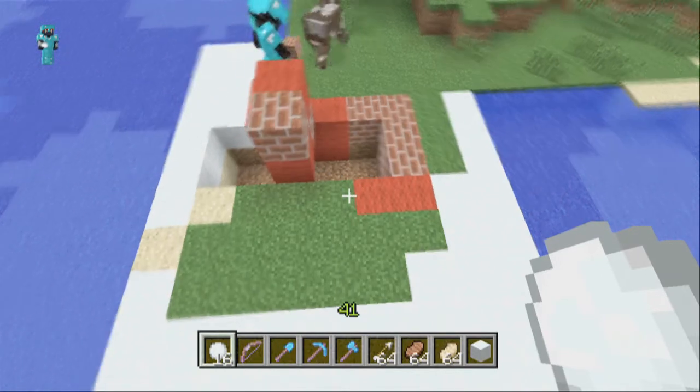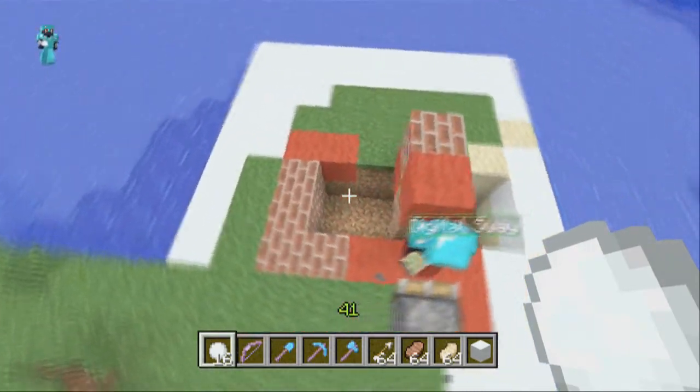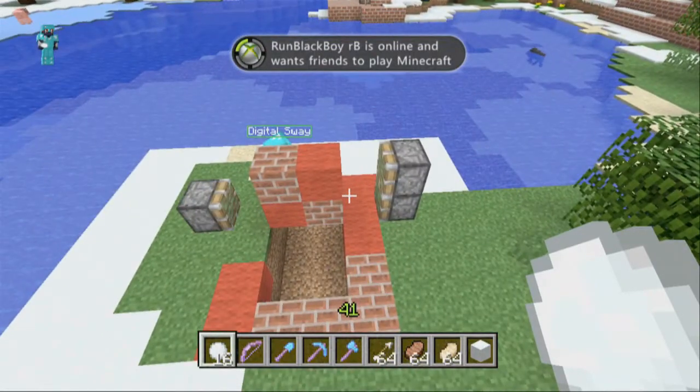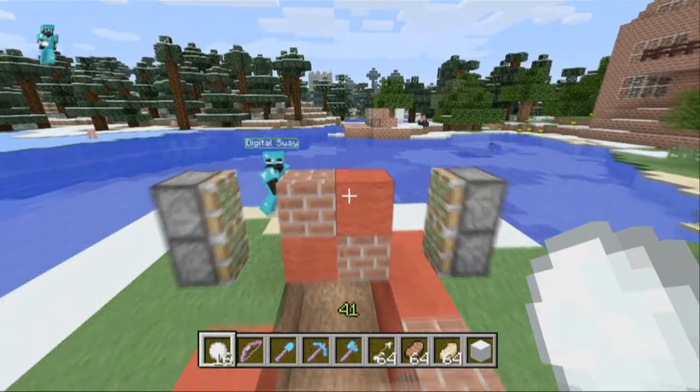The next thing you want to do is get sticky pistons — they've got to be sticky pistons, otherwise this does not work. And then you want to build the two pistons up like that, and then on the other side up like that. And make sure there's a gap in the middle.